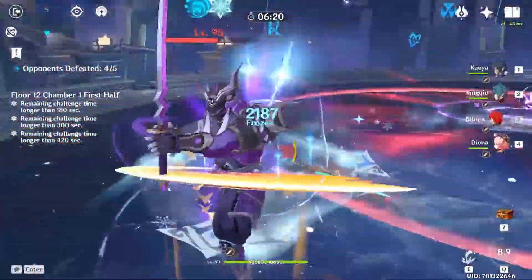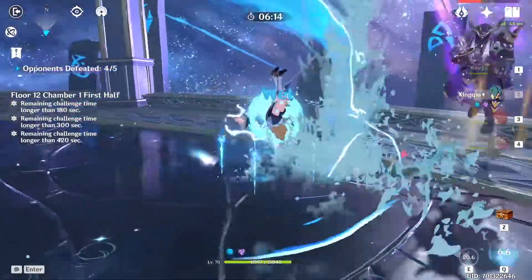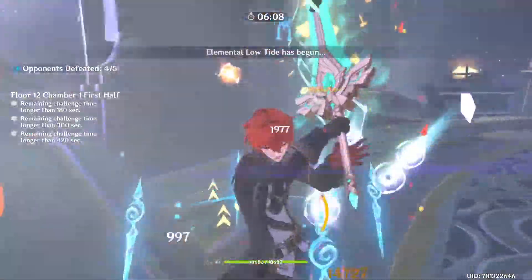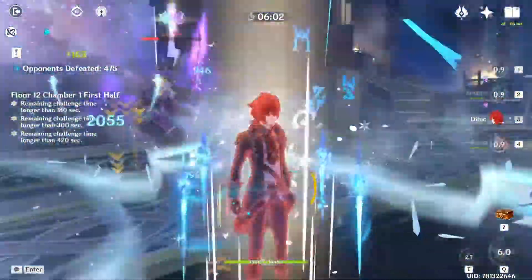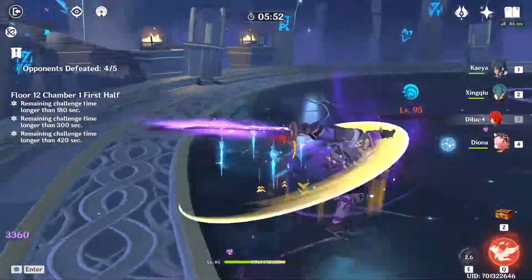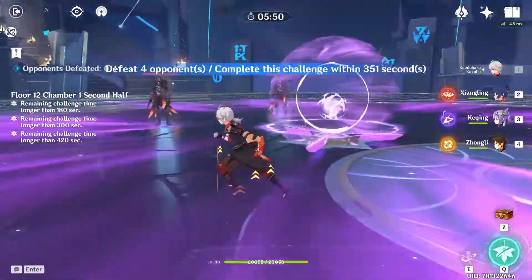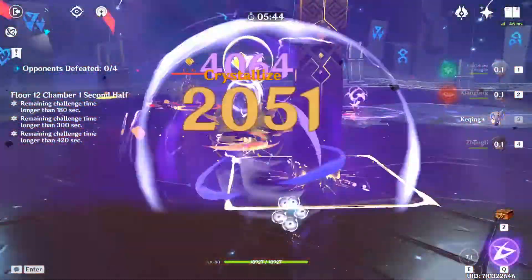My conclusion: this new Abyss, or at least this new room, is for me the hardest one to clear. We haven't fought enough of these Samurais and we're not used to this new energy recharge mechanic, so it will take a while until we figure out the proper compositions and rotations. One last thing to point out: after finishing my first clear, I rushed to build my Chongyun so I could have a third Cryo character, and with the national team comp — Xingqiu, Xiangling, Chongyun, and Bennett — I was able to two-star this first floor.